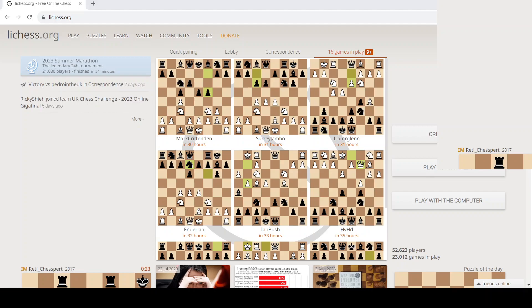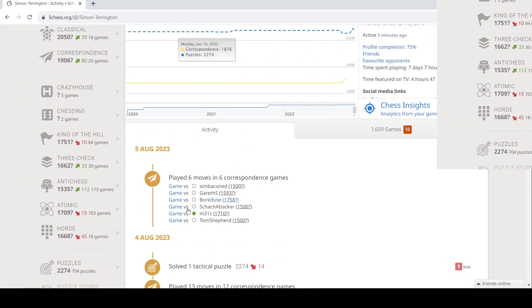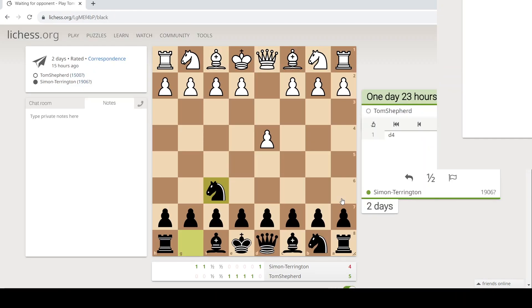Hello and welcome to Chess with Simon. I'm Simon. So Tom Shepard has taken up the challenge against me. Tom used to play for the Oxfordshire school team, which I did a bit of coaching for. He's a very good player, he's one of the best players in Oxfordshire. He's played D4, I've played Knight F6.